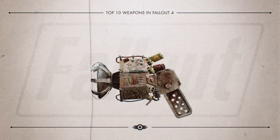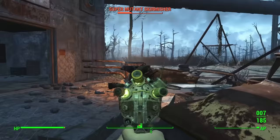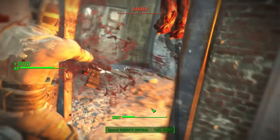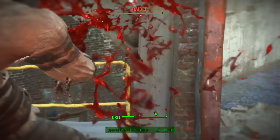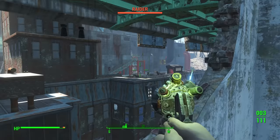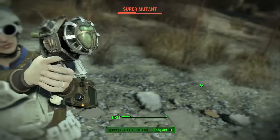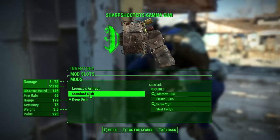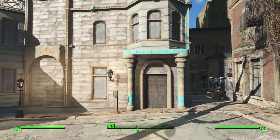At number 8 is Lorenzo's Artifact Gun. When it comes to gamma gun weapons, this one is by far the best. Its special trait stuns and knocks back enemies on hit, and the knockback damage is the reason it's elevated above the other gamma weapons. Even with enemies that can resist the rad damage, the explosive component of the weapon is still deadly. A few simple upgrades make it even better with perks in Demolition, Nuclear Physicist, and Science.